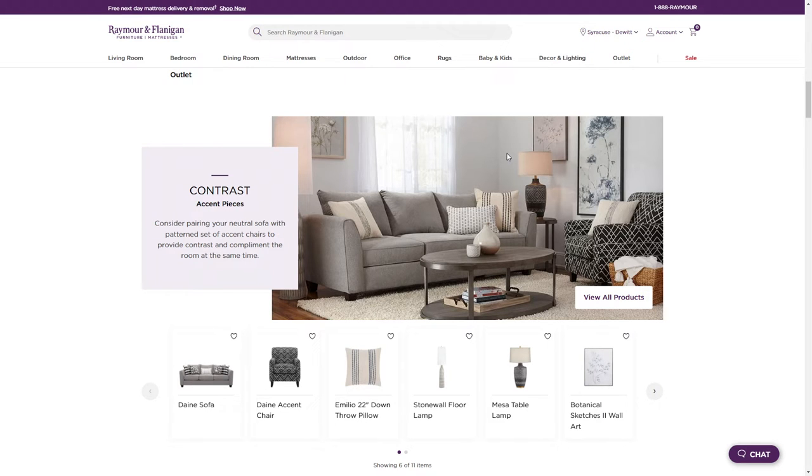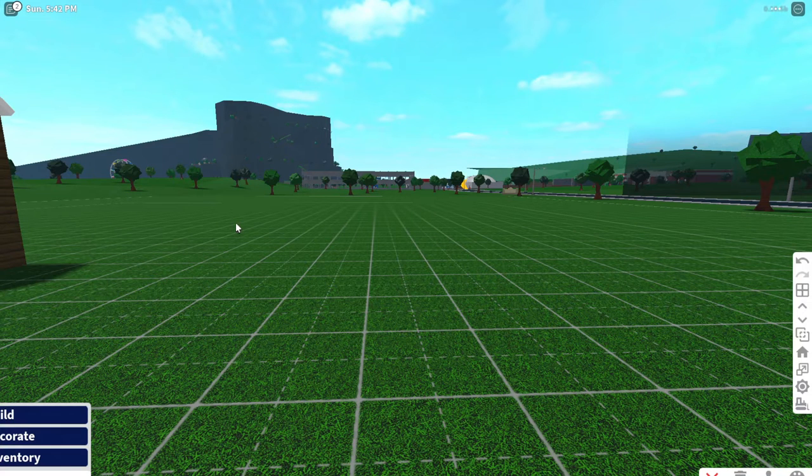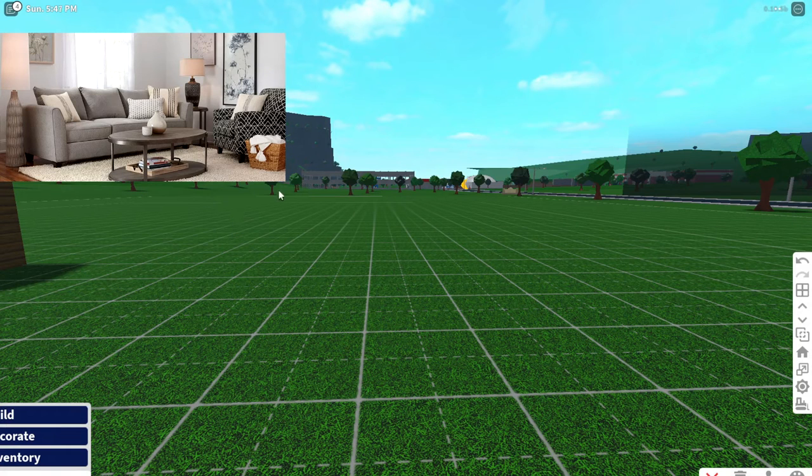So let's hop right into Bloxburg. Now that we're in Bloxburg, we're going to start doing a little bit of a build. Up on the screen you will see a picture of the build so you guys get an idea of what we're going for. I have the picture on my other screen so that we can build it.